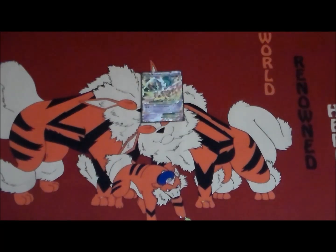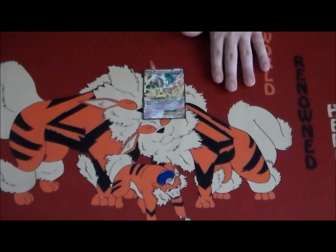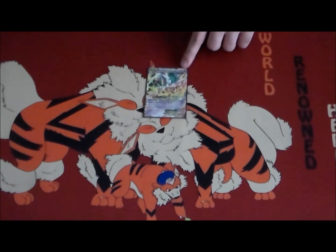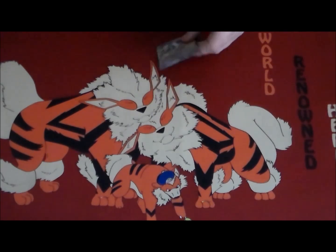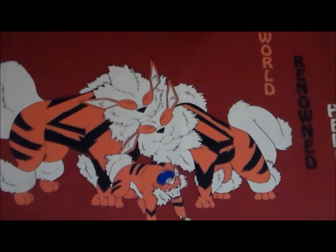That's this guy right here. For two Psychic and a Colorless, he does 110 damage plus 30 damage to each of your opponent's benched Pokémon that has damage counters on it already. It's a little more complex than just sniping for 120 or just hitting for a lot of damage, which is pretty much what the two Rayquazas do. There's a little more strategy that goes into this guy, and we'll see if we can make him good or not.